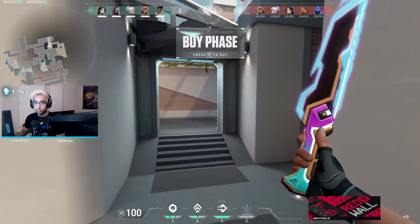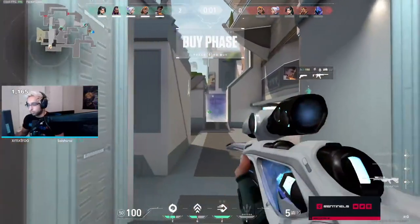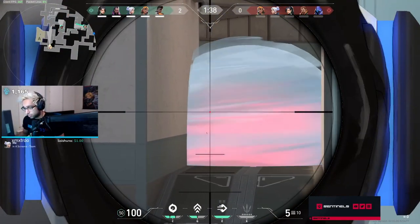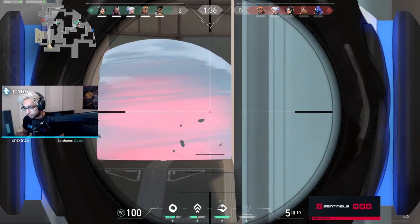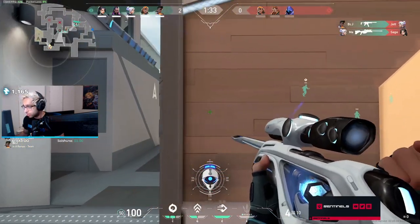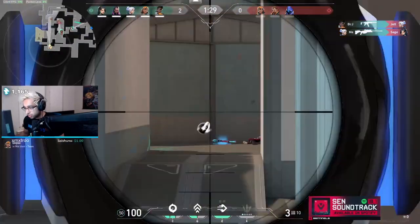Moving on to the third round, Shazam picks up an Operator, and off the back of the win with this Operator, his team is able to set up a stable economy, which helps them quickly capture an advantage in the game and set themselves up for a victory. You can do this exact same save for an Operator with the Sheriff tactic talked about earlier, and with the Sheriff you're going to give your team a better chance on the second round. However, for a lot of players they will likely feel more comfortable doing this save with a Ghost. If you are an op user, this is likely going to be one of the strategies you want to use, because this is by far the fastest way to get an Operator in your hands in Valorant.